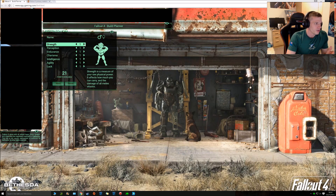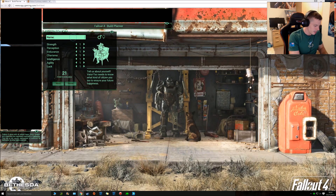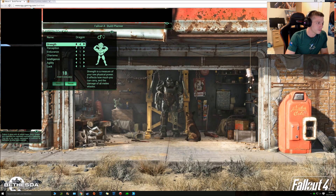So first I'll put my name in and then I'll just go through what I'll use. I'll start Strength 3, Perception will be 6, Endurance 3, Charisma 3, Intelligence 6, Agility 3, Luck 3 — and I think actually I did knock up Endurance to 4, or was it Charisma to 4?